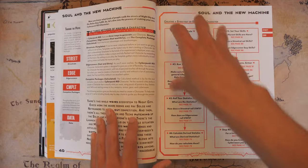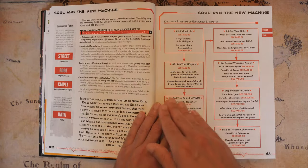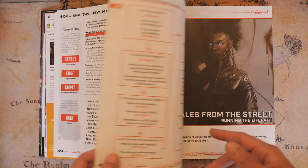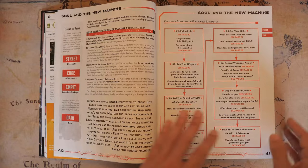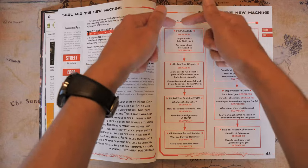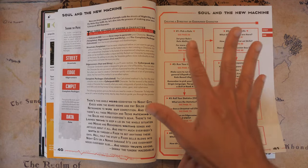The last few pages detail how to create a character. There are actually three methods: the street rat method, the edge redder method, or the complete package, which gives you complete control over where you're putting your stats, points, and skills. The others are kind of set, but you roll on tables and allocate certain numbers to stats and skills. Check out those videos if you want more of a tutorial on character creation. I was really thankful for these two pages because they give you the steps and page numbers for where to find that information.